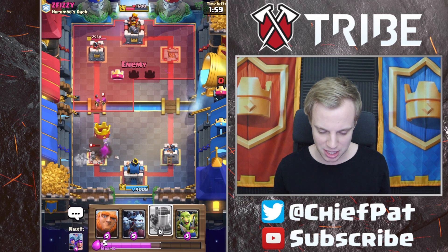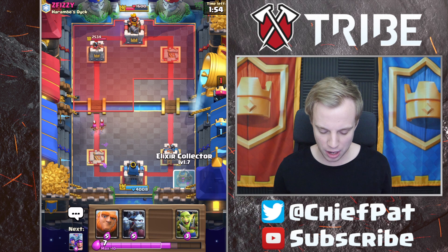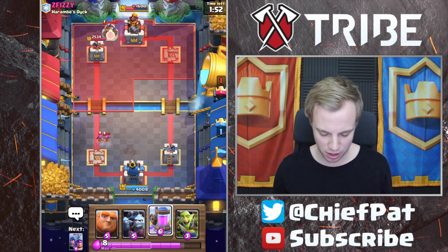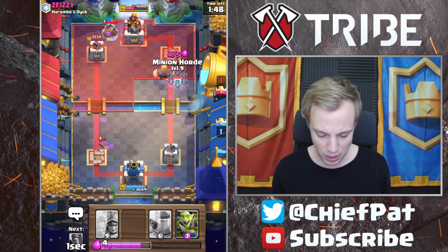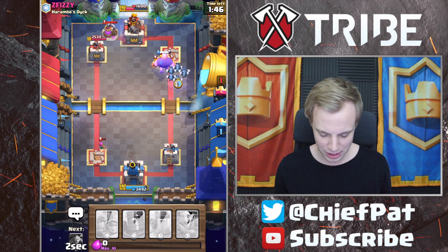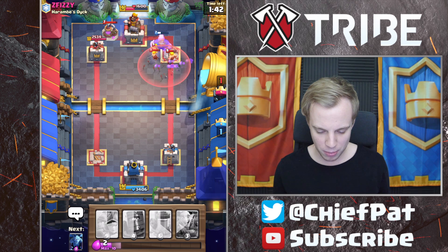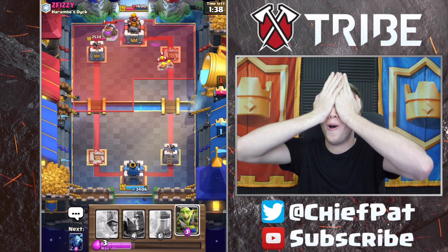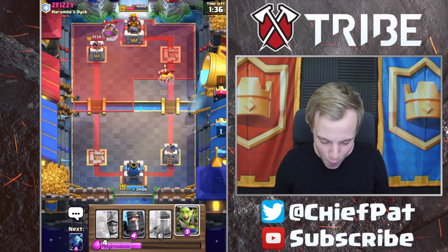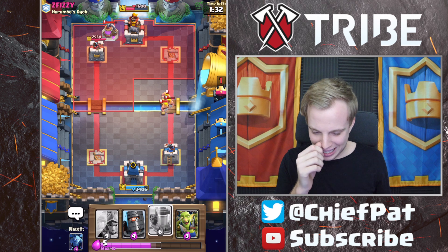1600 HP is actually a really nice amount to have on the King Tower after the first push. Let's get ready with another Elixir Collector. If he makes that play right there, I think we can finish this one off in style. Let's use our Minion Horde. Obviously the Barbarians we weren't expecting — he does have Poison spell, but it's not in rotation. He has Poison spell and Arrows — who plays Poison spell Arrows? Oh my lanta, that is some psychotic behavior right there.